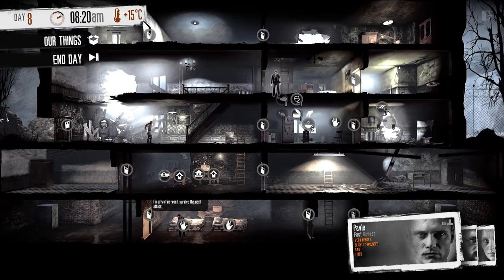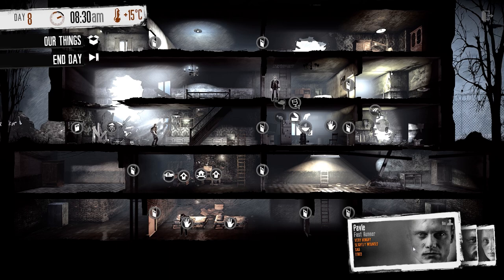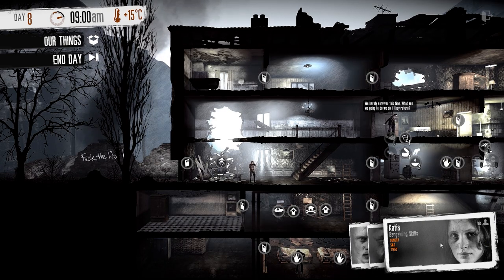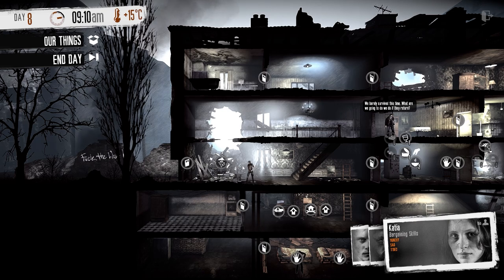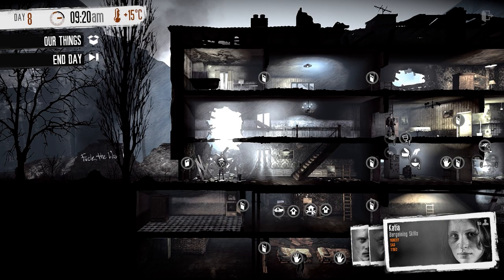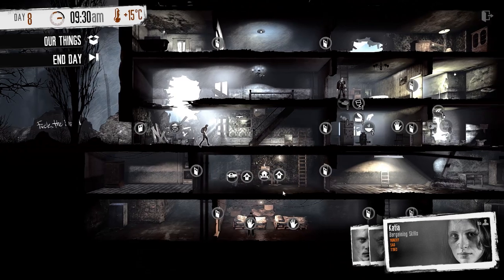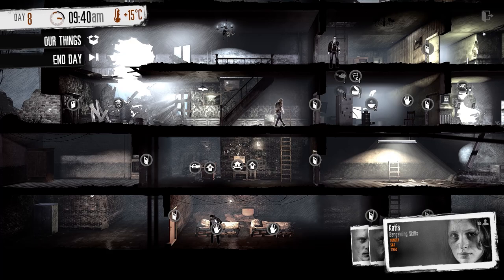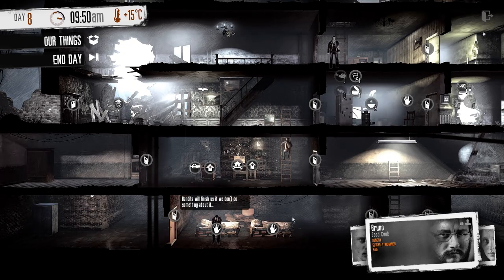Here's our whole shelter. We've got some beds, and we're all spread out. Pavle is very hungry. We're going to put Katia near the water purifier, but we can't collect water because we don't have any more filters. So we're going to have her make a filter first, then stick her in bed to sleep — she normally sleeps during the day since she does the night scavenging.